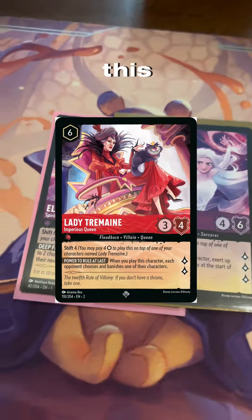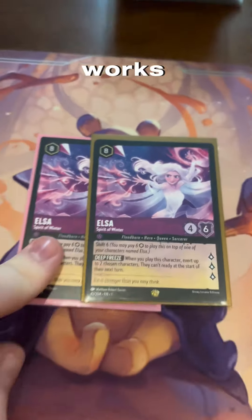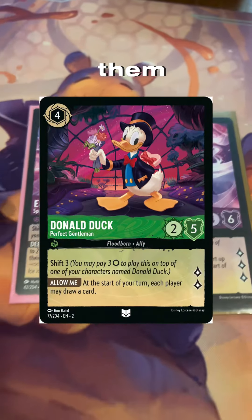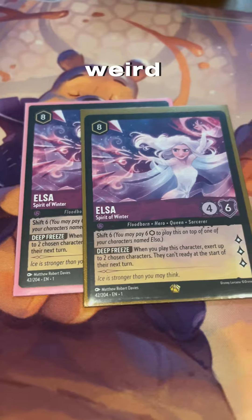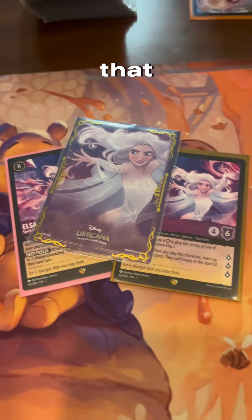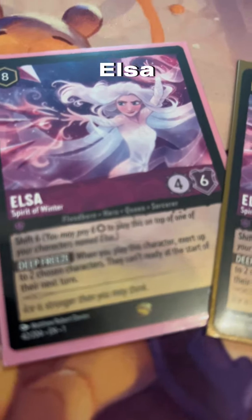This works for Tremaine, this works for Beast — why would you do it to Beast? That's weird, don't do it to Beast. It works for Elsa, it works for Tremaine, it works for your Floodborne characters. Do you Donald Duck shift them? Why would you do that to Donald Duck? Elsa shift Elsa for 14 ink — wow, how many ink is that? Elsa shift Elsa.